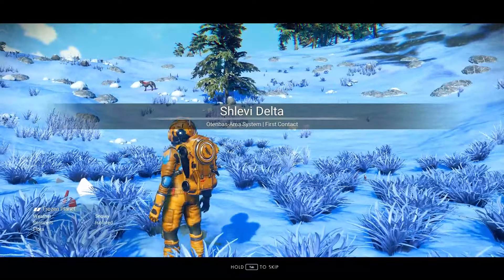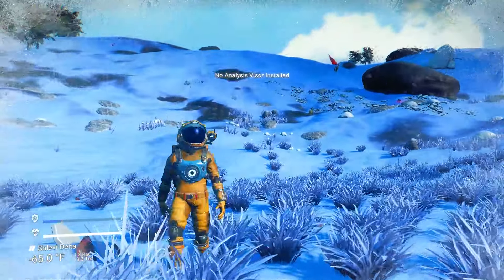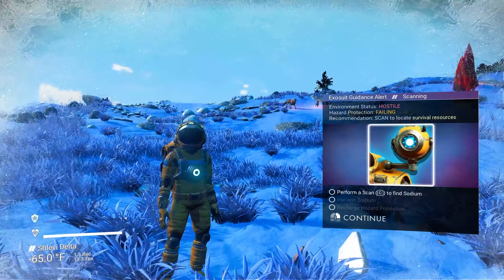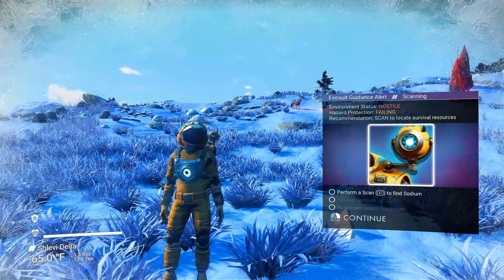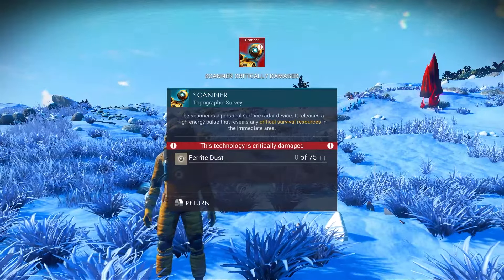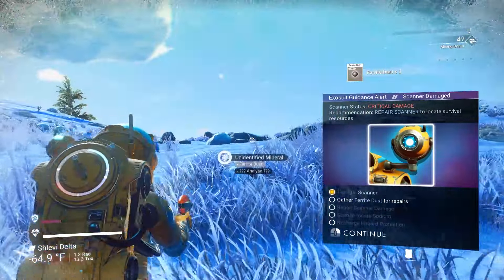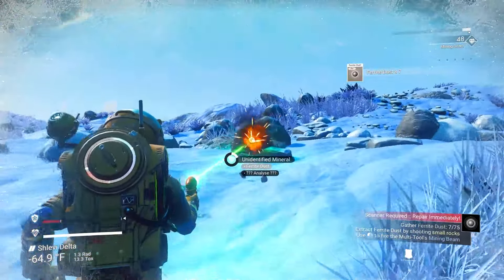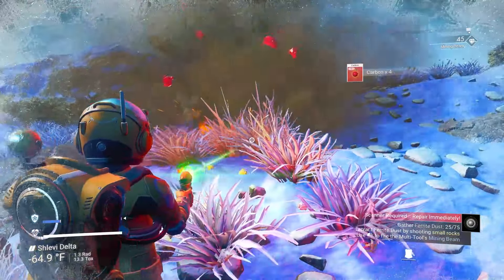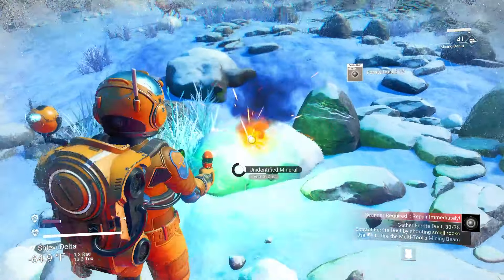Right here we are freezing — I need sodium. It'll tell you here what button to scan with. Ferrite dust comes from any sort of rock. The general rule is rocks give you ferrite dust or pure ferrite, and plants give you carbon. So if you ever need ferrite, look for rocks; if you need carbon, hit plants.